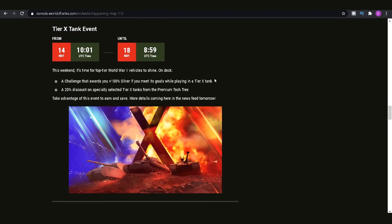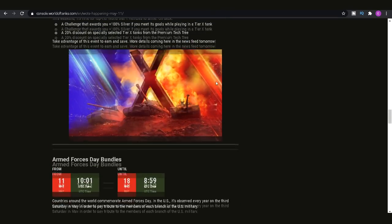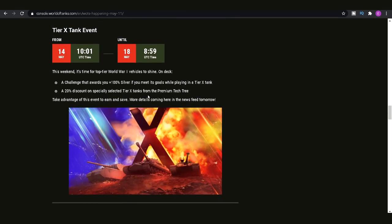Then we have this week's events. We've got a tier 10 tank event which basically means you get double silver — and it's just double silver the whole time, you don't have to do anything specific. So as long as you're playing at tier 10 you're going to be making a lot of silver. That runs from the 14th of May to the 18th, so you've got plenty of time to grind out some silver, and believe me you do get a lot.